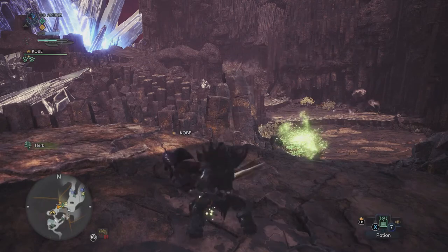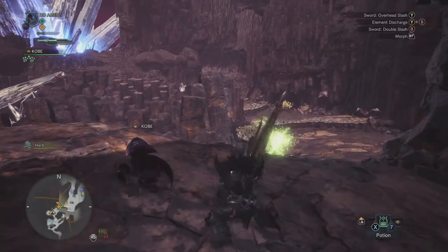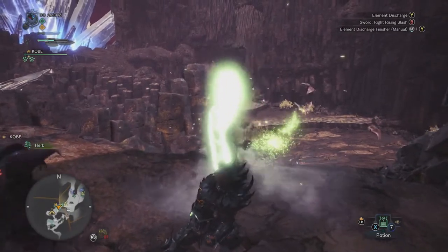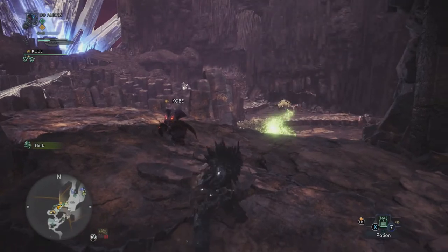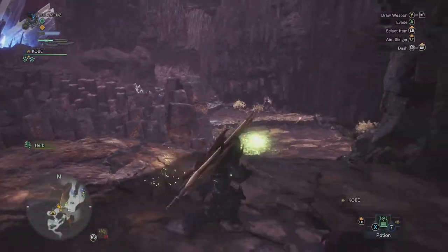Let me switch back to my sword. You can even do it this way — just Y and B together, then spam Y for the discharge. But you need to be sure you've got meter in your gauge at the top left.